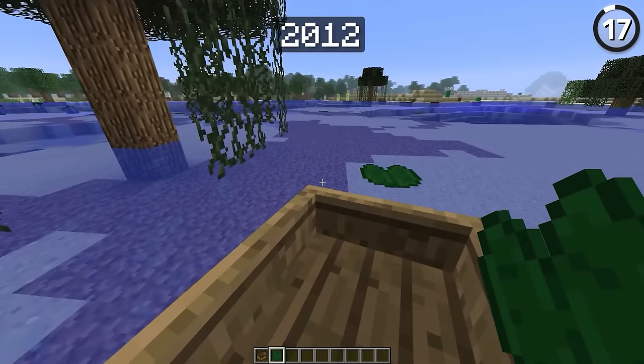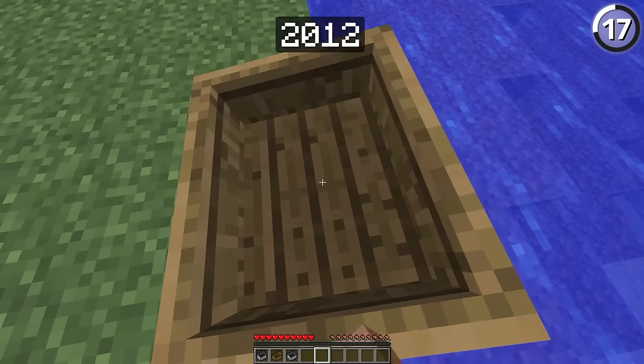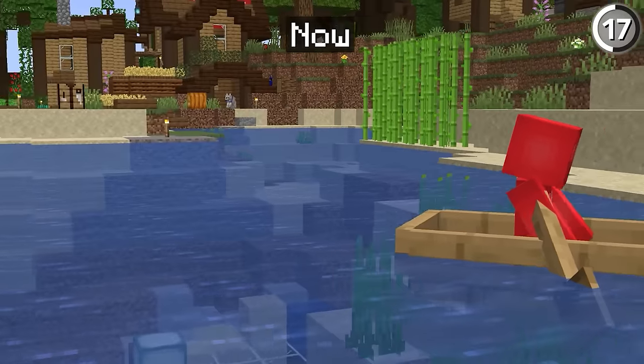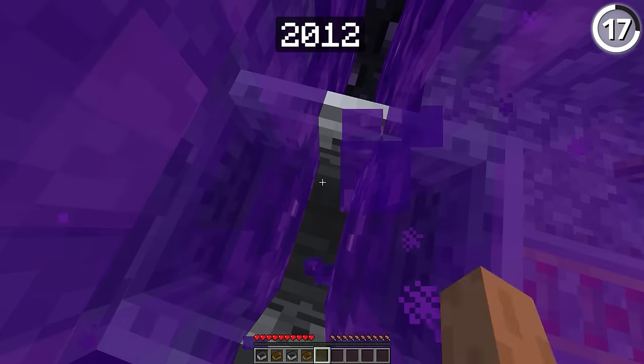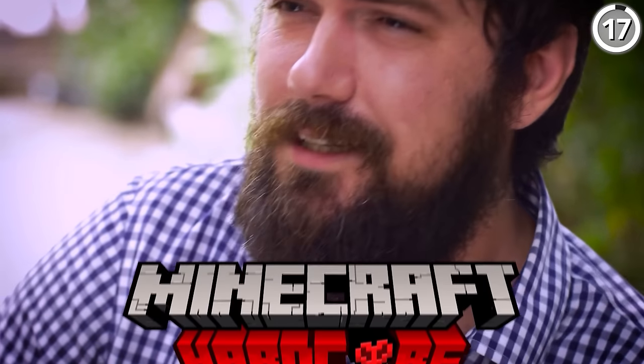If you played Minecraft back in the day, you know that boats would break all the time. But part of that was by design — in 2012, you could only exit a boat or minecart if you broke the vehicle. And without the ability to left-shift dismount, that meant you could softlock yourself in that boat completely unable to get out. Which is definitely the saddest way to lose your hardcore world.